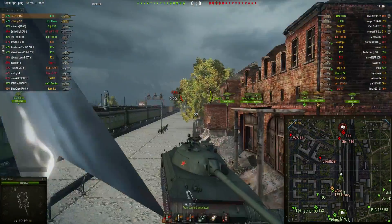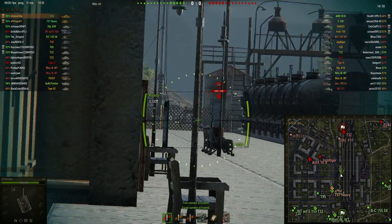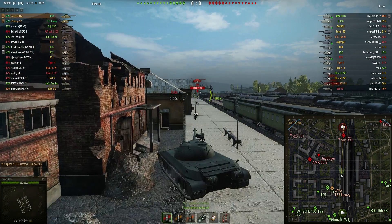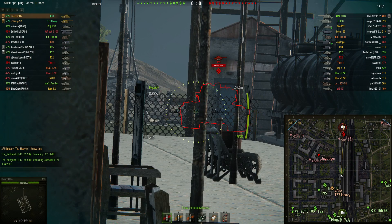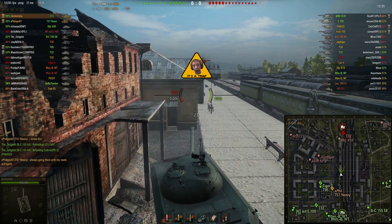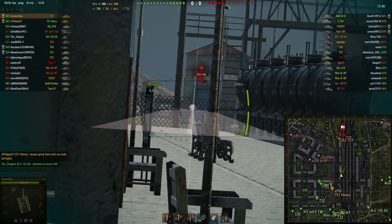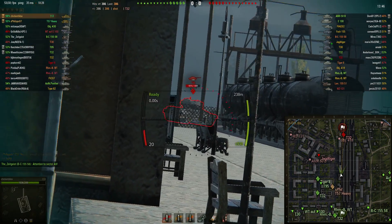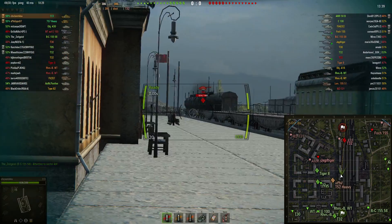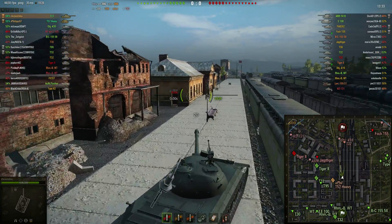Even the T32 penned me on the upper plate — totally unexpected. The lower plate I wouldn't really complain about since pretty much everything can pen me there. But if I side-scrape like this, he's got pretty much no chance. I blow up the building so he can't cap around there. The reload is not bad, certainly better than the IS-7's, but it's not super amazing like the 121's.